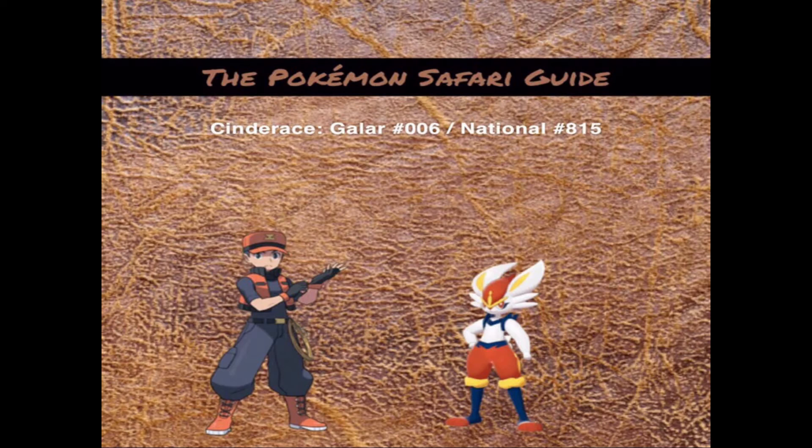Cinderace, whenever I first started playing with him, was pretty lackluster for my first playthrough. I always choose the fire starters and he was alright, but the more that I play with Cinderace, the more that Cinderace has become one of my favorite starters — if not the favorite starter — over Empoleon and Torterra. So without further ado, Galar number 006 and national number 815: Cinderace.